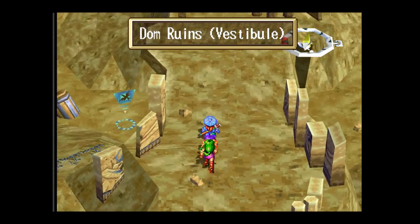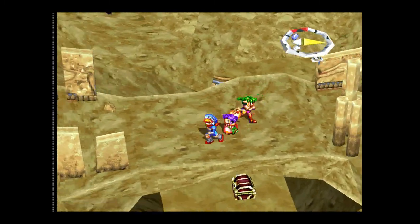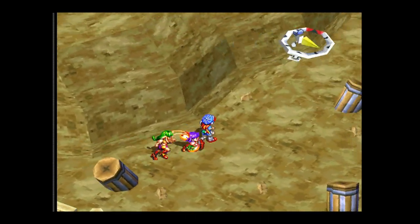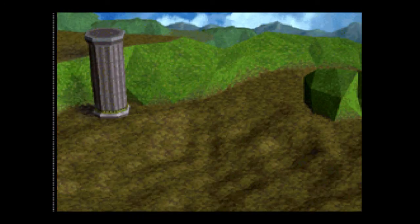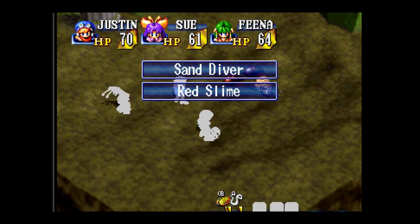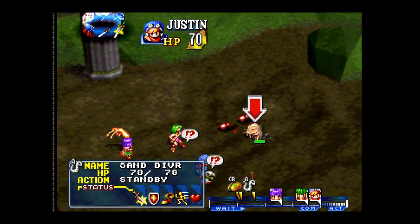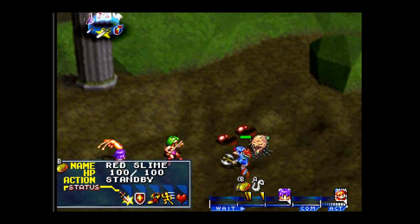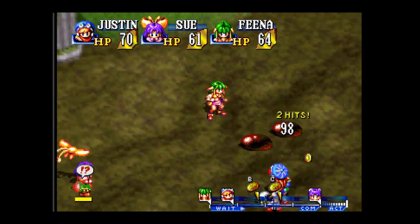We keep moving around here. Another new enemy type — these guys can be a little awkward but nothing we can't handle. It's just the one by itself. It's called Sand Divers. Sand Divers hit pretty hard so you might want to go after them first, just to be on the safe side. Other than that, they're not really that threatening.